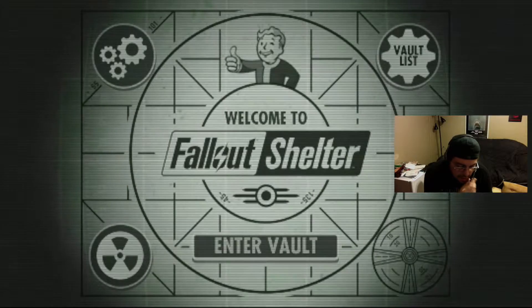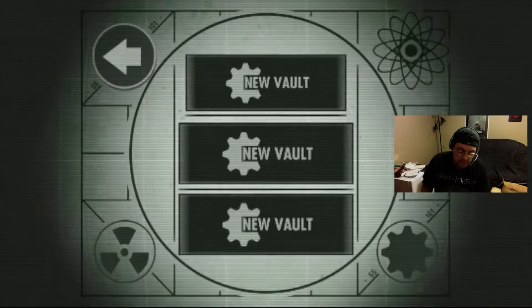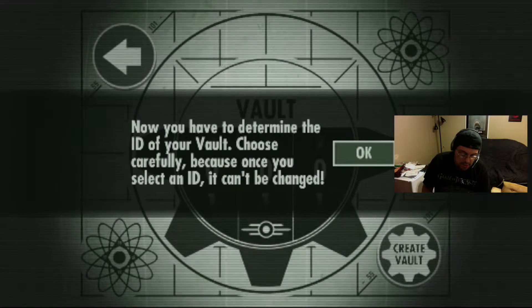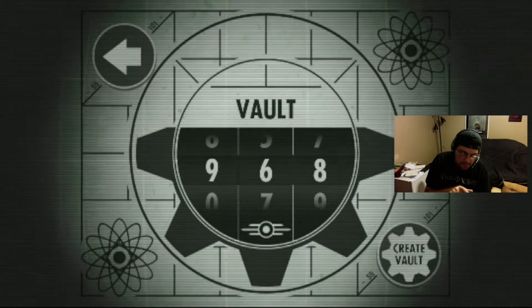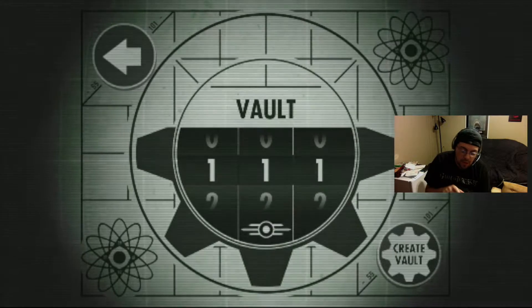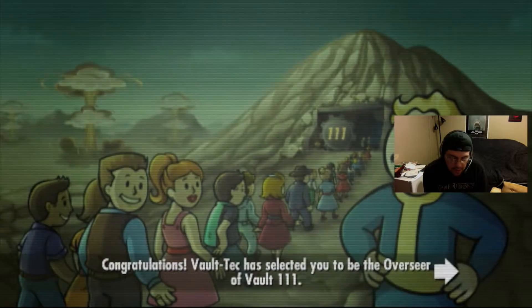Bethesda's on the screen. Let's go — hear that noise. Let's enter the vault. I've never played, so — New Vault. Gotta choose an ID. I can change it. I'm going to change it to Vault 111. Create Vault — this looks pretty interesting. Congratulations! Okay, I'm the overseer.